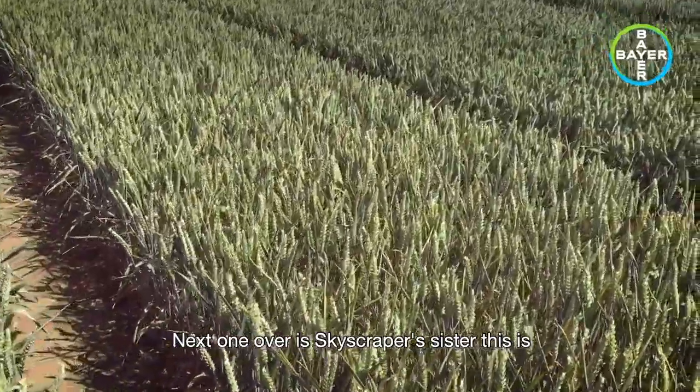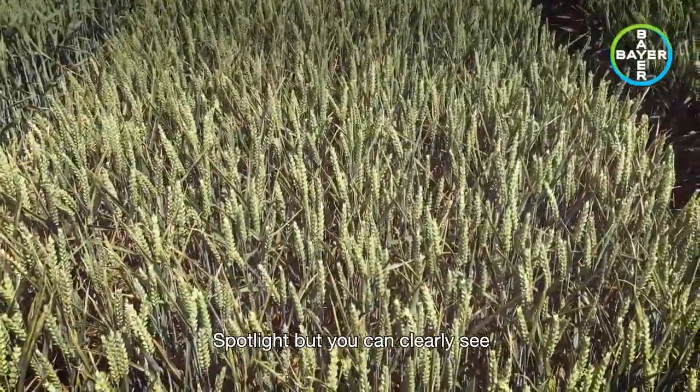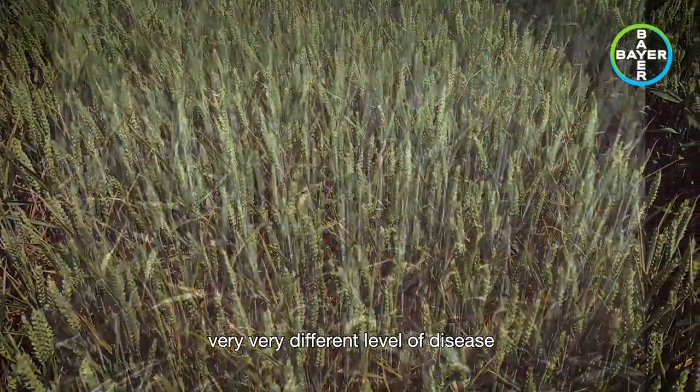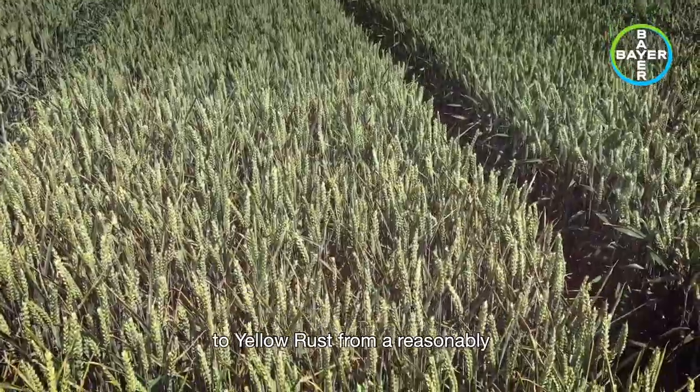The next one over is Skyscraper's sister — this is Spotlight — but you can clearly see they're not twin sisters, judging by the very, very different level of disease that we have in here. Spotlight has fallen apart to yellow rust from a reasonably early stage.